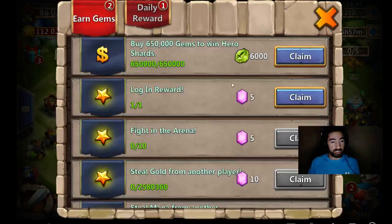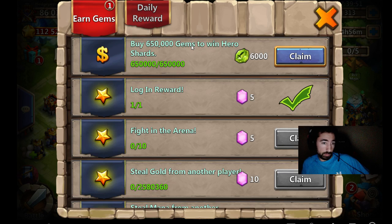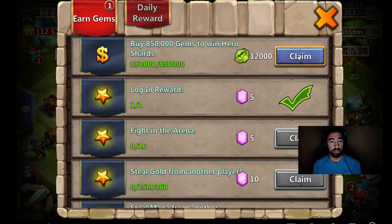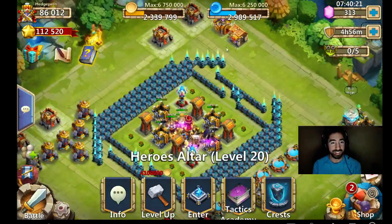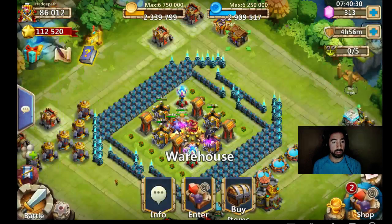Anyways, let's go ahead and get into the rewards — going to claim this. So buying 650,000 gems to win hero shards: you get 6,000 shards. Claim it. Buy 700,000 gems, you get another Spirit Mage. 750,000 — 9,000 shards. Then you get another Spirit Mage, 12,000 shards, you get another Spirit Mage. Why not Destroyers? I don't want a Spirit Mage — unless he's like a new hero. You get three Spirit Mages!